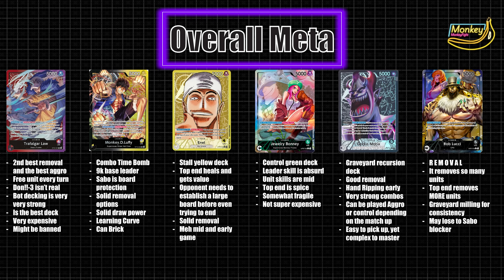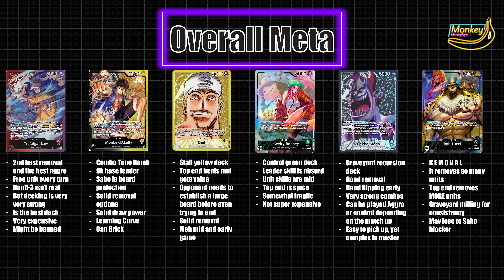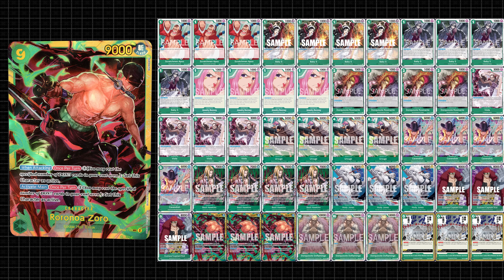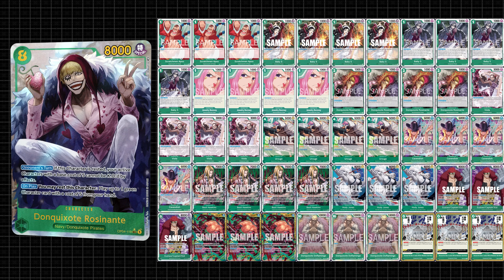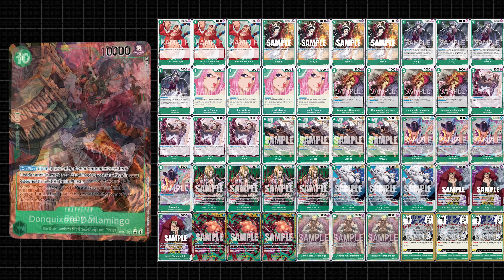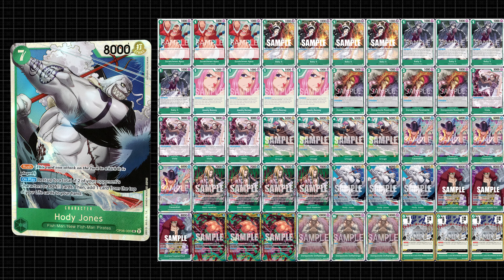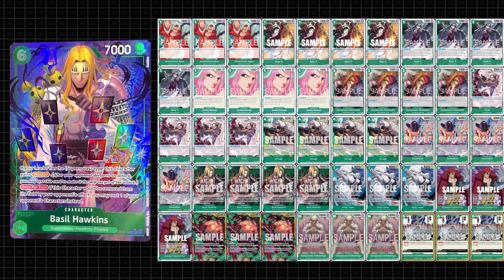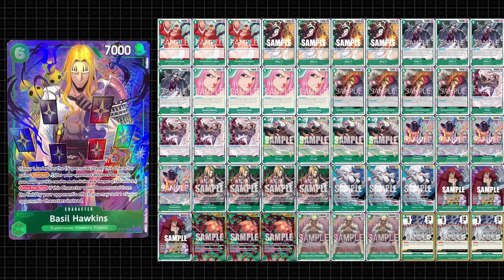Bonnie is a stall grind leader — more so than Enel, honestly. Your leader skill halves the speed an opponent gets to play the game at by resting one anything every turn. As such, you're okay with playing honestly worse units for most of the game, until you drop an absurd array of powerful top end specifically tailored to counter any situation. Bonnie has several builds, but the two main ones are a five-cost synergy build with Don Quixote Rezonante, and the build shown here with a full Don Quixote package. I prefer the double searcher package for better grind potential. This leader is great if you like grinding and you're okay with buying all of green's expensive top-end options.